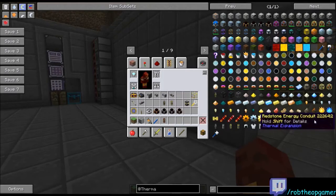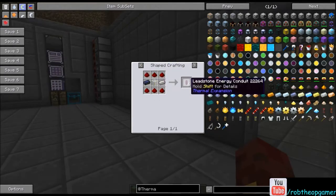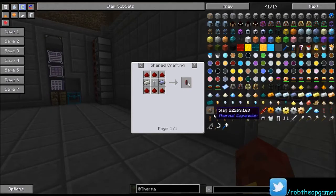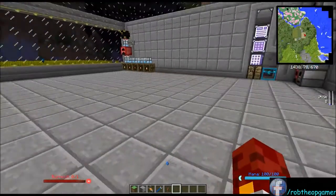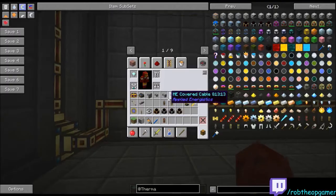There's a lower-tech option called the Redstone Energy Conduit: six redstone, two lead, and any kind of glass — gets you six conduits. I don't recommend using those more than necessary. These only transfer 80 RF/t, whereas the Redstone Conduit transfers 10,000 RF/t. The basic engine does 80 RF/t max, so you'd need one low-tech conduit per engine per machine — very messy. Use these initially to get started, but upgrade as soon as you can.